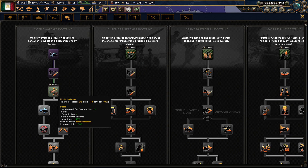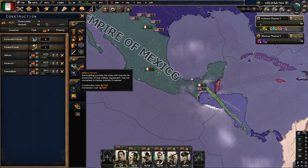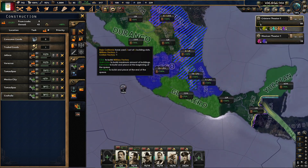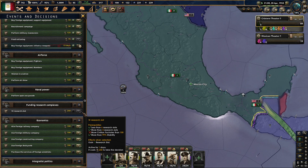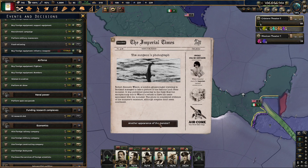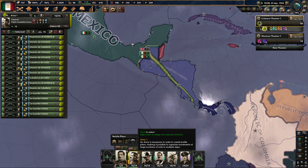Have I been working on land doctrines? No, I haven't — let's do that. I think we could also officially start making more military factories, although I'll need a hundred civilian factories to get another research slot, and I just don't think that's going to really happen.